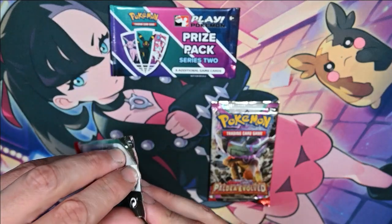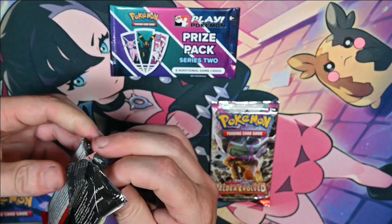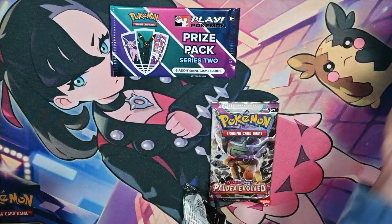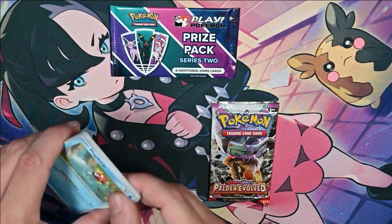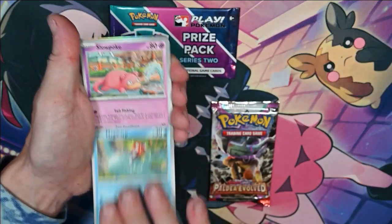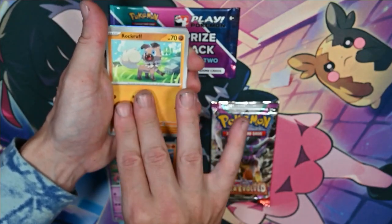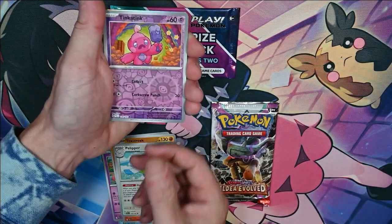Alright, I'll go first. Slope of Lilio. Rockruff. Toxicroak. Crocolore. Pelipper. Tink-a-tink.